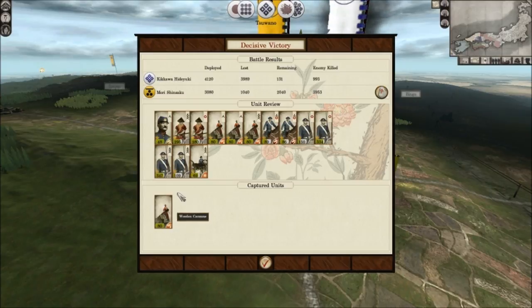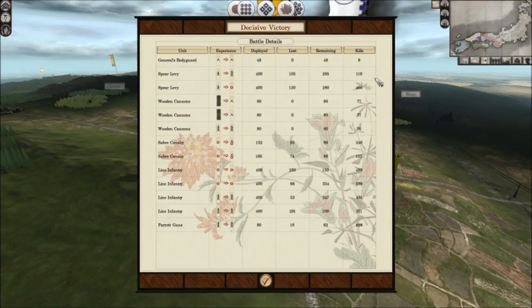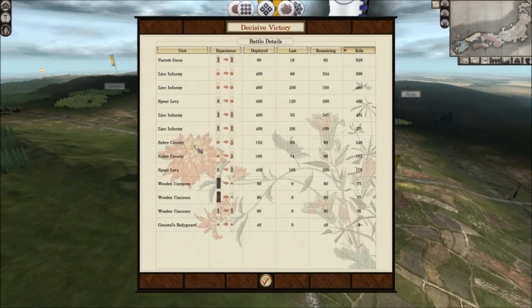We captured a unit of wooden cannons — excellent. The parrot gun got 828 kills, which is crazy — I need more of those. The line infantry unit did well, didn't lose many but shot a lot. There are the Saber Cavalry — one did a lot better than the other, but they both did pretty well. They both killed more than their own number lost, which is the important thing.